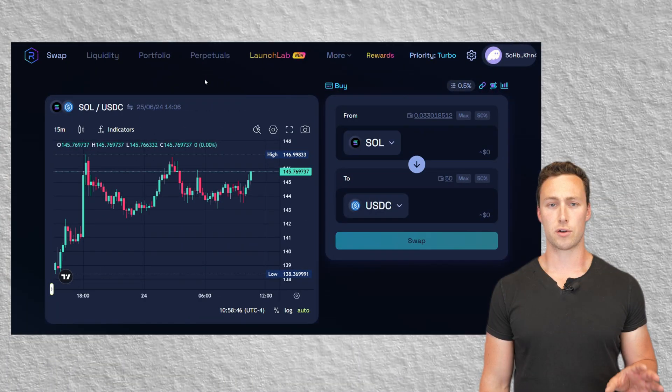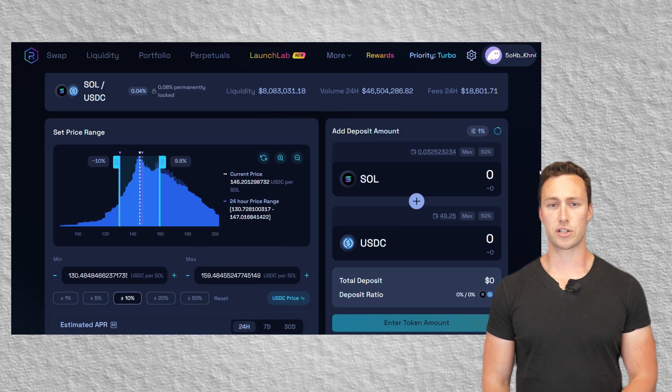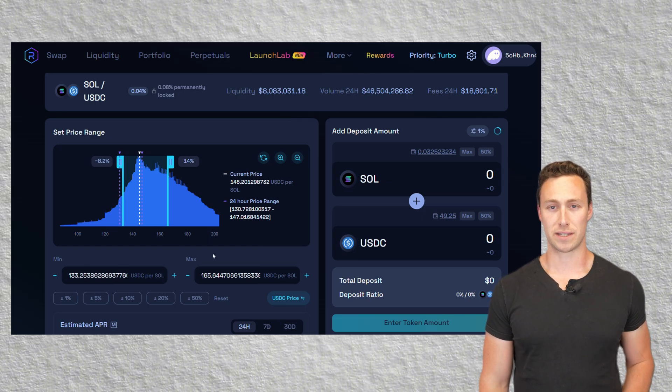Now let's walk through the steps to actually provide concentrated liquidity on Radium. First, go to radium.io and click Liquidity. Connect your wallet and search for a token pair, such as SOL/USDC. Click Deposit to move to the next step. Select your price range — use the slider or input boxes to set your minimum and maximum price where you want to provide liquidity. This defines your active range.